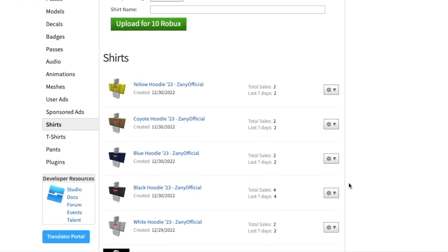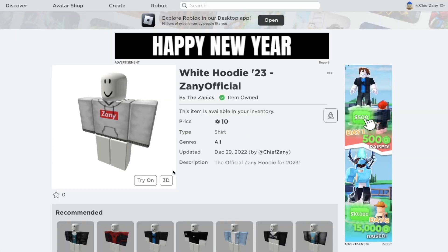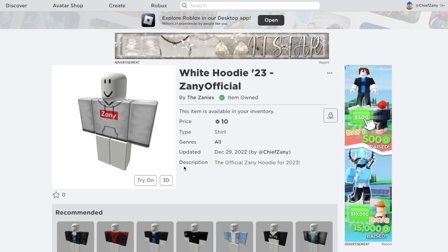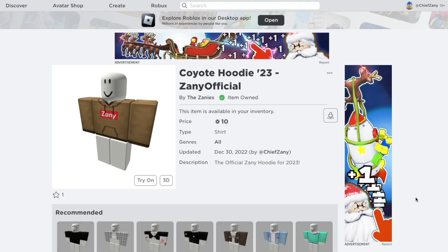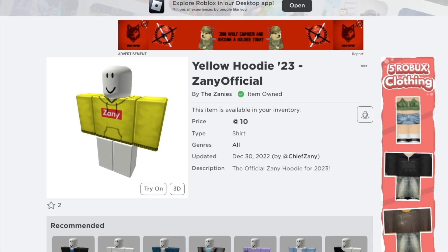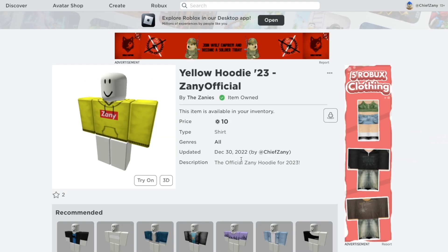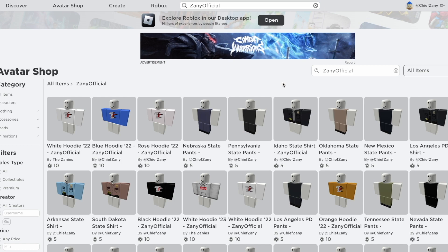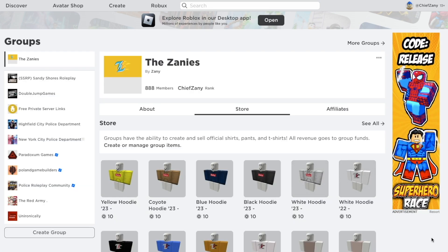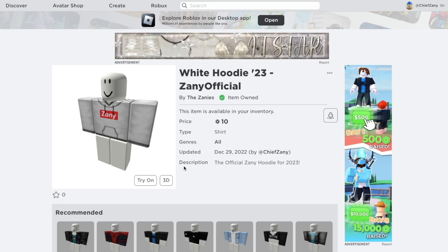The 2023 Zany official merch is here Zanies — five very special designs, all done by yours truly, and I'm very proud of them. Beginning with this white style, it's a play on a very popular brand, and there is a special Zany logo hidden somewhere in this hoodie so you know you're getting the real thing — and as always, this will remain at the rock bottom price of only 10 Robux. We have the black hoodie, a special coyote color this year, and an amazing yellow hoodie for 2023. The easiest way to get this is to go to the avatar shop and type in Zany Official. Go get your 2023 hoodie today!